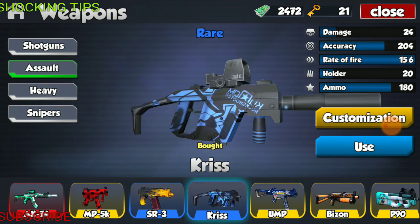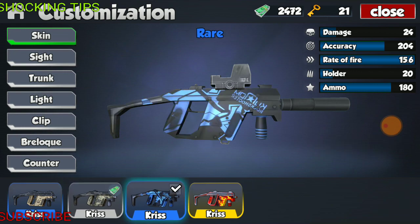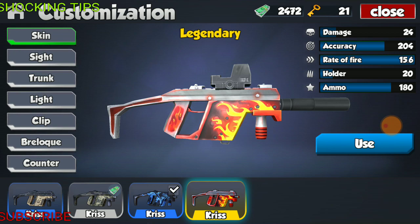Next is the Chris. The Chris, fully modified, has the specs of 24 damage, accuracy of 204, fire rate of 15.6, holder of 20 rounds, and total ammo of 180. This weapon has three skins as well: a camo, a black and blue, and a flame. The flame is very befitting of the Chris, since the Chris is the fastest weapon in the game.